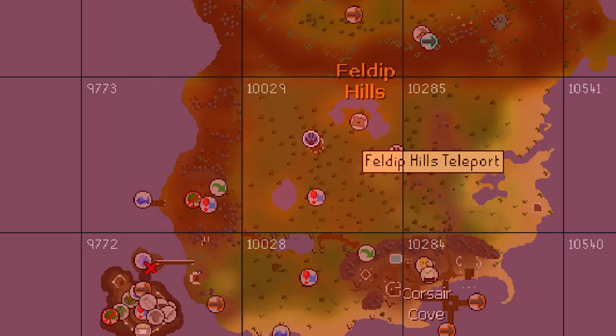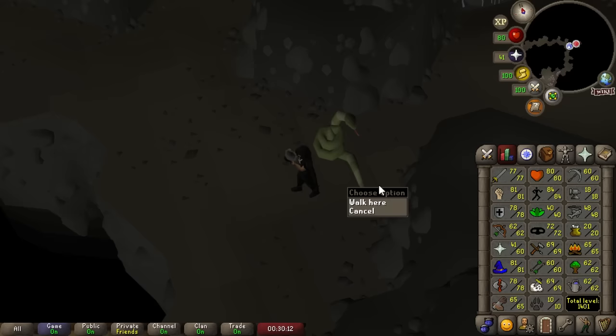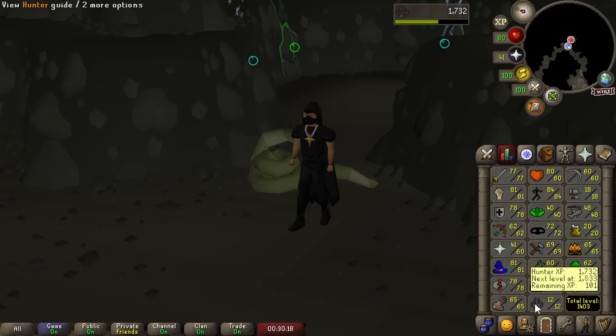There are very few ways to train Hunter currently with the chunks unlocked, and no matter which direction is chosen, one or two chunk unlocks are needed just to get a Hunter training method. Currently the only way to train Hunter is Tears of Guthix, and waiting a year to get 60 Hunter through Tears of Guthix isn't an option — a better way is needed.